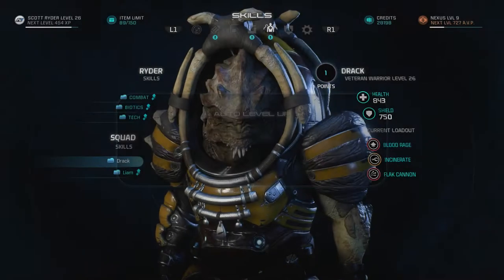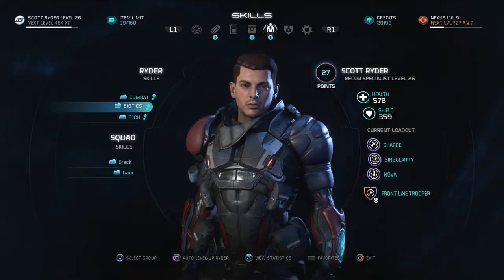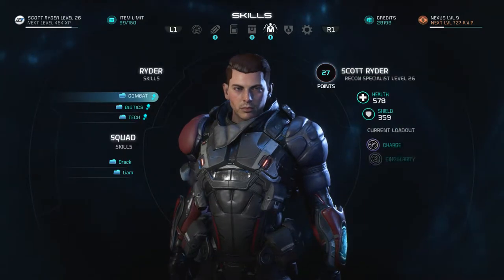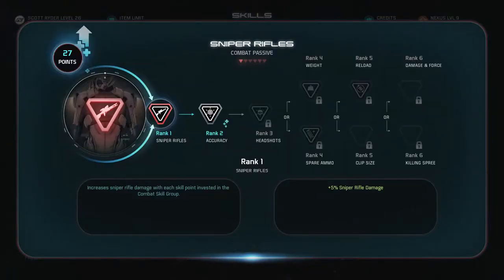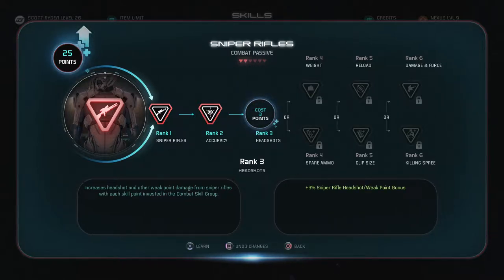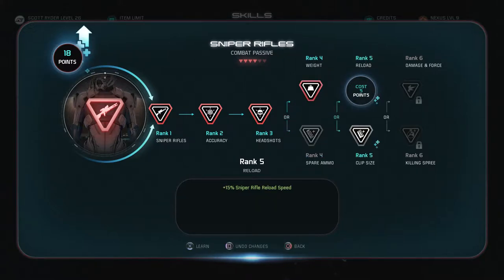Let's auto level Drack. Liam's probably got the same — yep. For me, I've got 50 points in biotics, 27 in tech, 43 in combat. I need 50 in each for my profile, so the rest is going into combat. There's nothing great, so I'll just boost sniper rifles: 8% accuracy, 9% headshot/weak point bonus, and reduce sniper rifle weight by 25%.